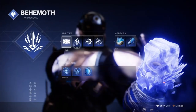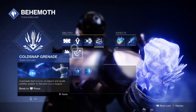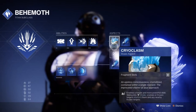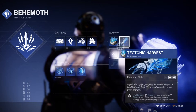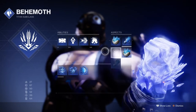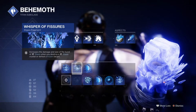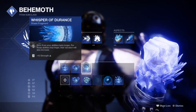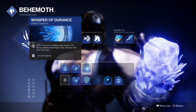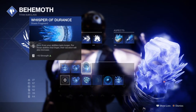Starting off with the subclass, we'll be using the Behemoth Titan class with the Cryoslam and Tectonic Harvest aspects, and Whispers of Fissures, Shards and Durance fragments. With the aspects and fragments combined we'll be able to slide into frozen targets and cause a large status explosion with a wide radius, while also producing miniature shards that boost our melee cooldown and further increase our ability effects. The Whispers can be changed to whatever you like — for example, Whisper of Bonds for increased super regen — as your stats won't matter as much here.